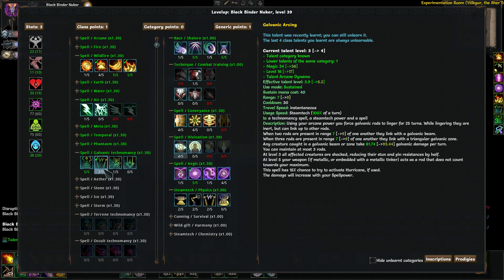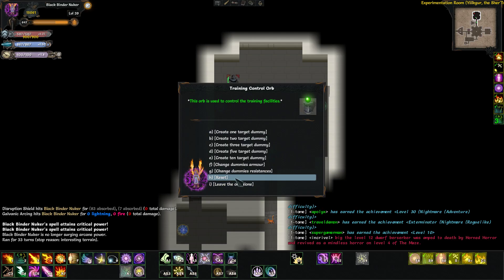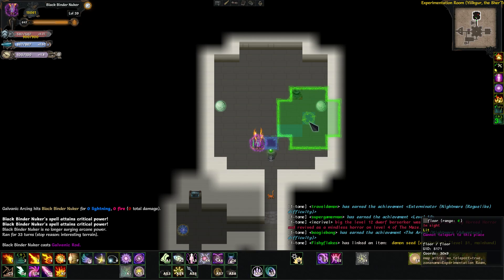Galvanic Arcing — not so great, but it makes the rods you put down last for 25 turns, and lets you link two rods together. At three out of five it has a seven range, which is pretty high. With two rods it makes a line, but if you do three rods it makes a triangle, which is the best. The problem is positioning: I have one main target and want him in the middle of my triangle.